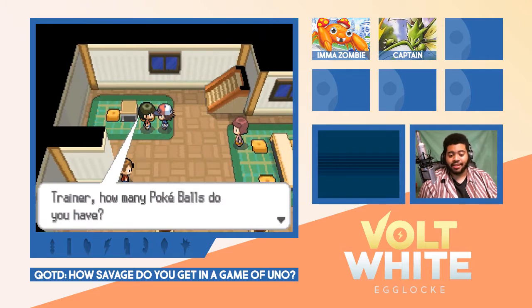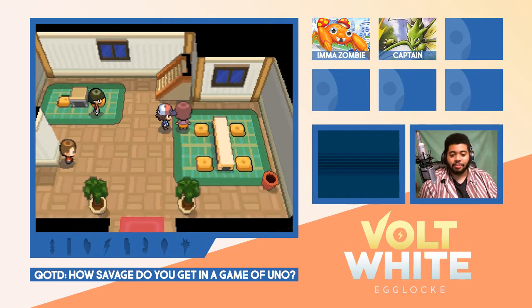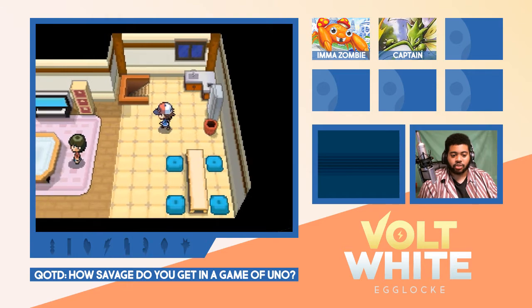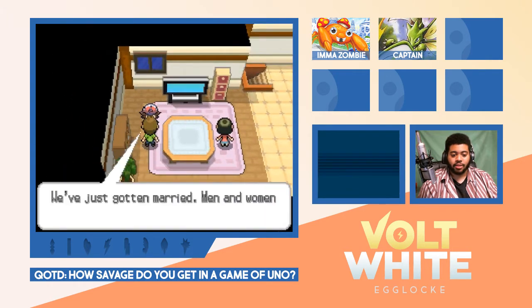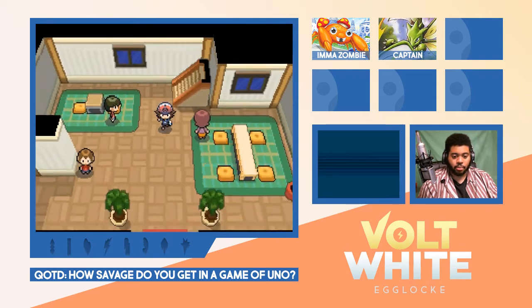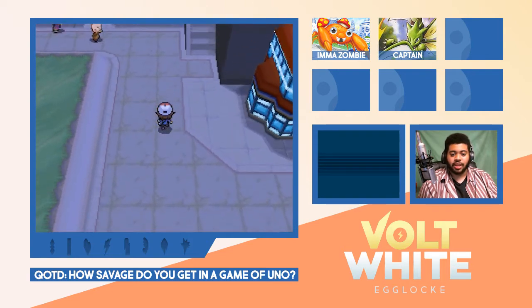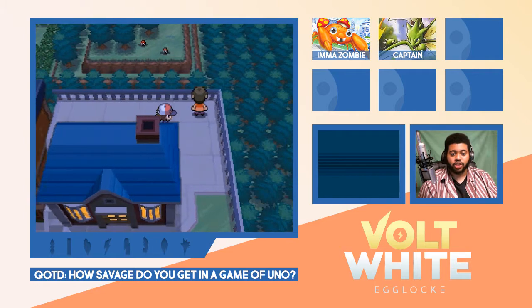We have a nice and powerful Scyther that we can evolve into Scizor since it was holding the metal coat. And we have our Paras, soon to be Parasect — so I'm not even mad at it. Let's check this trash. I hope I didn't miss the running shoes — I think we get those after we leave a tunnel or something. I'm very interested to see what our next egg will be. You just got married? Y'all ain't giving me nothing — I'm leaving your humble abode.